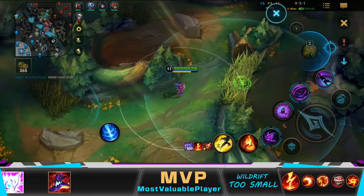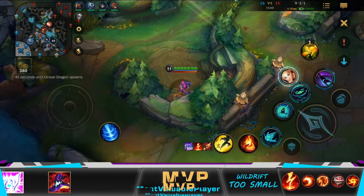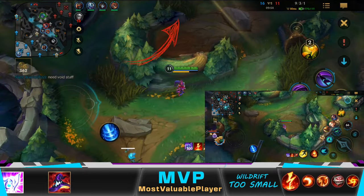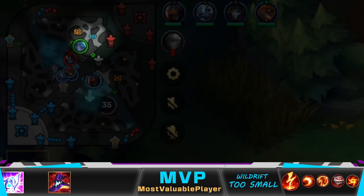While I'm on my way, I put one ward here in the middle of the bush to have the best vision of this side of the enemy jungle. Also, if Baron was our next objective, I would have put the second ward in the bush next to the red buff, but since our objective was the Drake, I saved it to ward the enemy blue side.